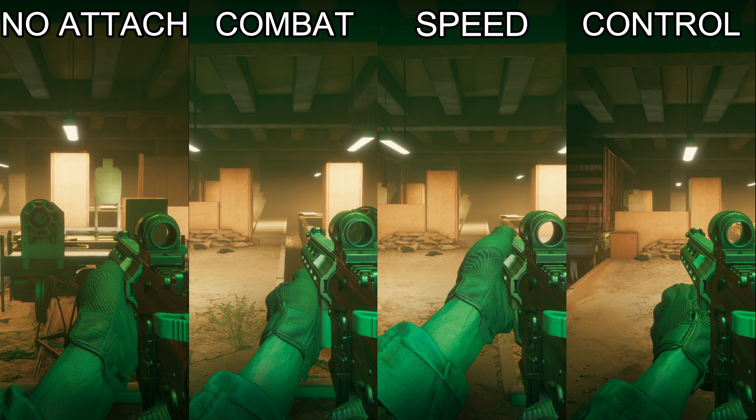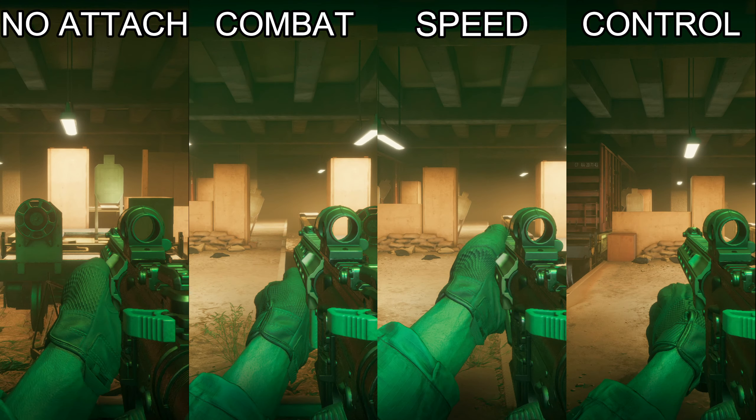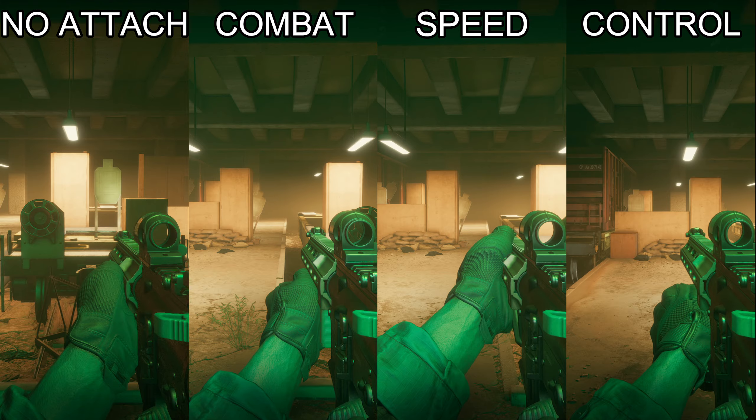Now we'll check out the grips. We've got no attachment, the combat grip, the speed grip, and the control grip. First I'm checking out the ADS speed — grips don't seem to affect the ADS speed at all. Now let's check out the recoil.